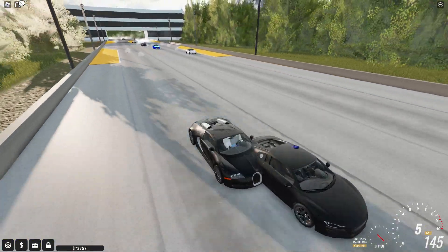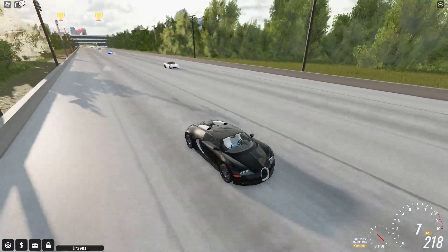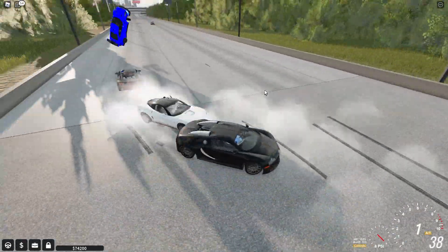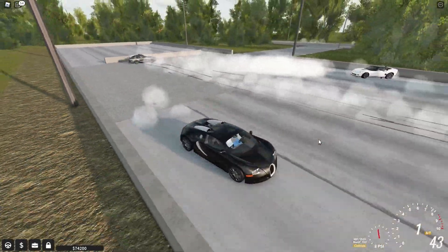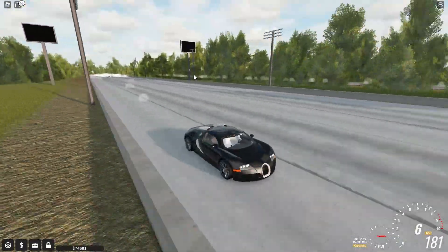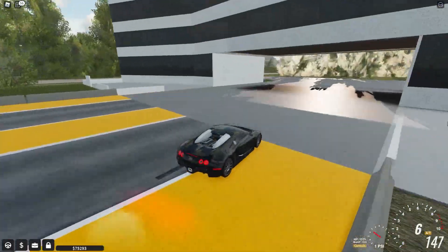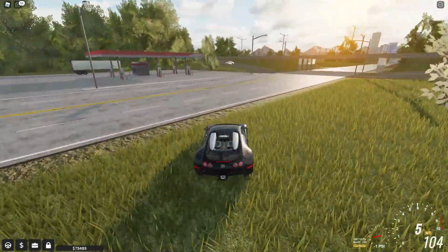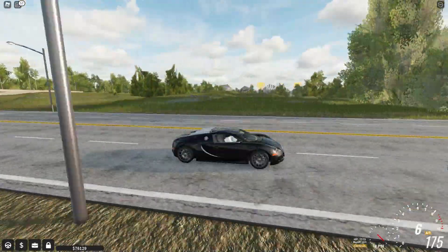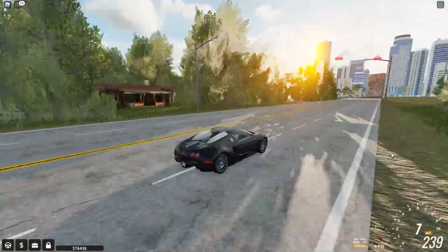I was faster off the line than everyone else. That R8 already has some kind of glitch going on. You can see the Corvette is kind of holding on right behind. I have a feeling that Corvette has at least like a thousand horsepower minimum. That was a very good race. As you can see I came in second to a very likely glitched R8, so technically I came in first place among the legit cars — the Corvette, the GTR, and the Mustang.